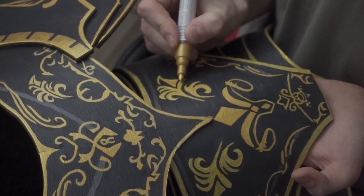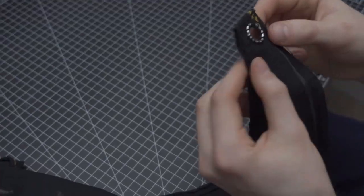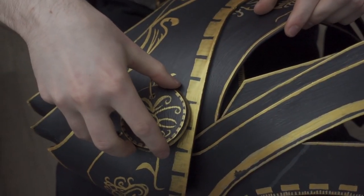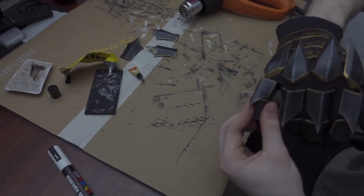Because I had two different shades of gold, I went over all the parts that weren't painted with the gold pen. Then I made a sketch for the cape, painted it and sewed on some rings so that I can attach it to the shoulder parts. I made shoe covers and glued on all the details. For the gloves I bought these black ones, cut out the shapes and put it all on.